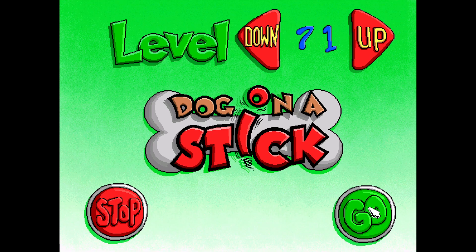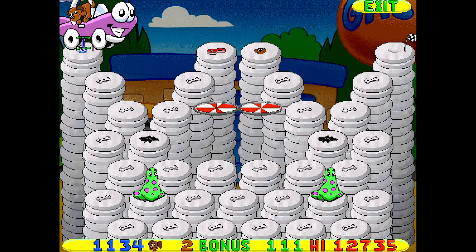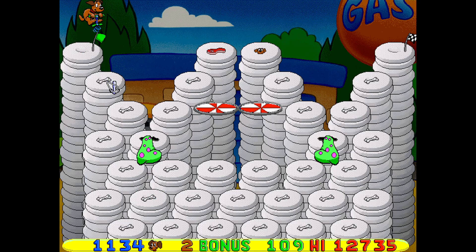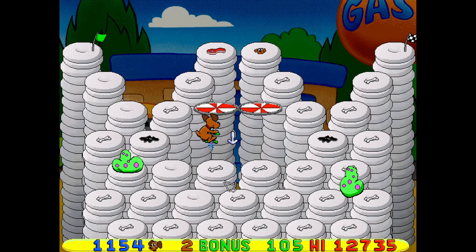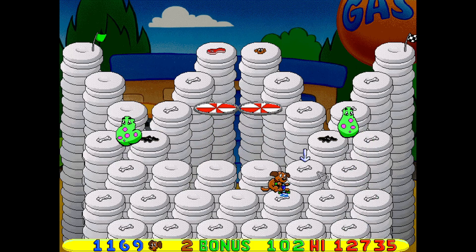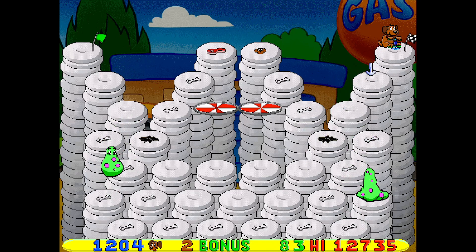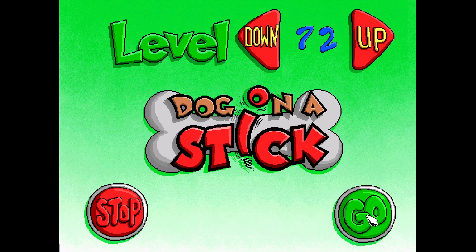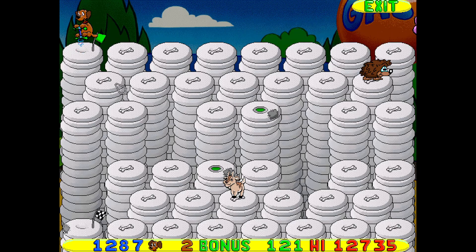Humongous Entertainment loves to cram in a bunch of graphics. Also, where are we now? Oh wait, these are tires! This is a tie back to Putt-Putt — how he has white tires. I thought they were plates for a second, like pizza trays. Oh! Is that a porcupine? It looks like Banjo.